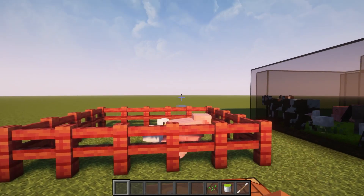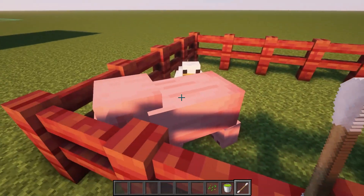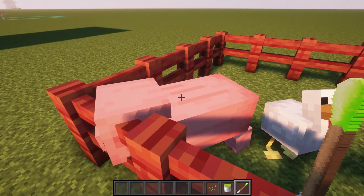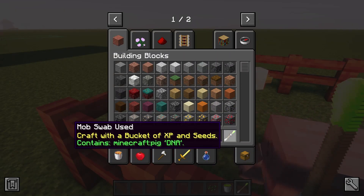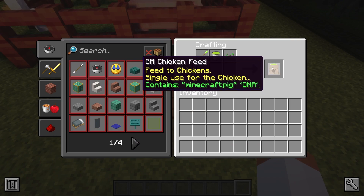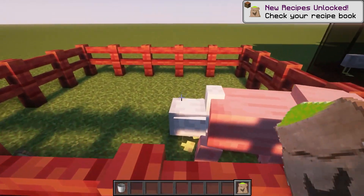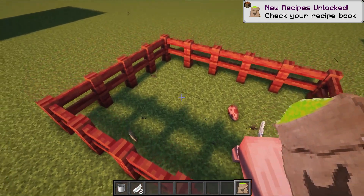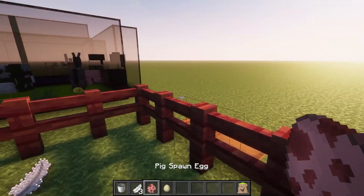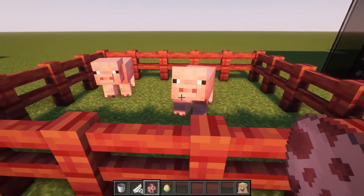We have one more thing here which is the mob swab. It's made using any color of two wool and one stick. This thing is like a DNA sampler from the movies — you simply right-click on a mob using this and it will take a DNA sample of that mob. You can combine this sample with one bucket of XP and one seed to make GM chicken feed, and then sacrifice a chicken to get that mob's spawn egg. Yes, it is now possible in survival to get spawn eggs, which you can use to spawn the mob once or use on a vanilla spawner to change what it spawns.